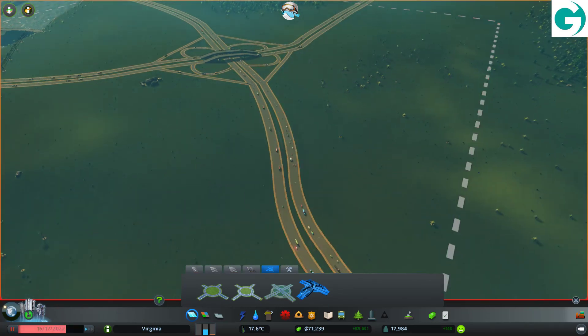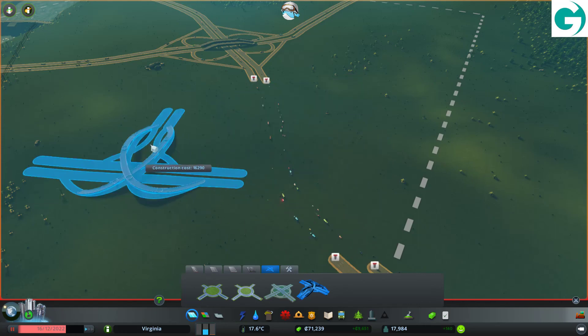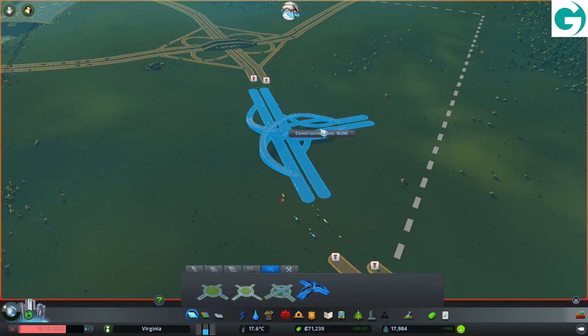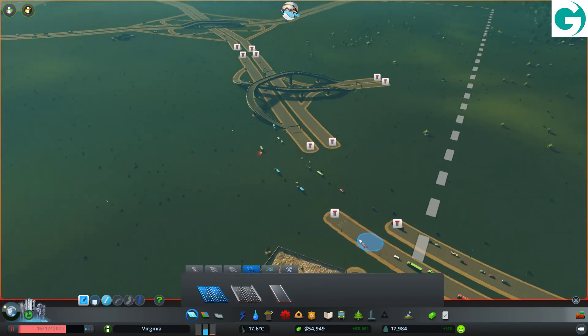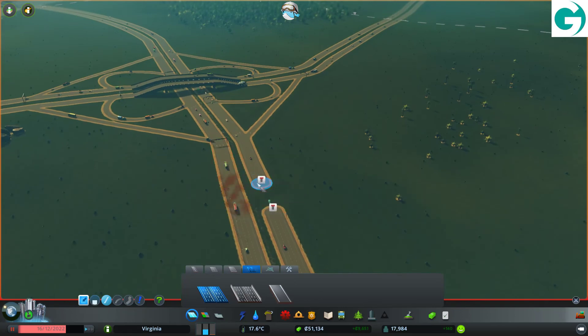Let's pause. We have 70 grand saved up — this doesn't cost that much so we should be able to do this no problem. Let's destroy the highway. Let's put one of these in place. We're facing that way. Then we need to connect it up. There we go. There we go. Same here.